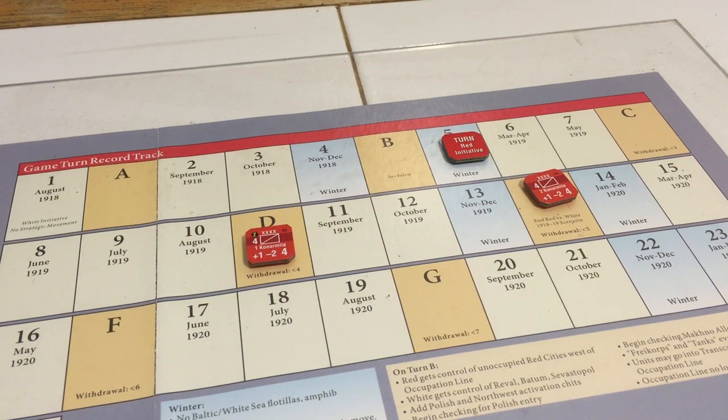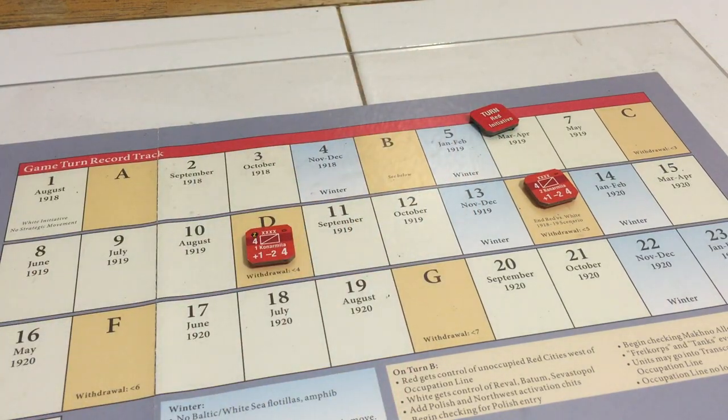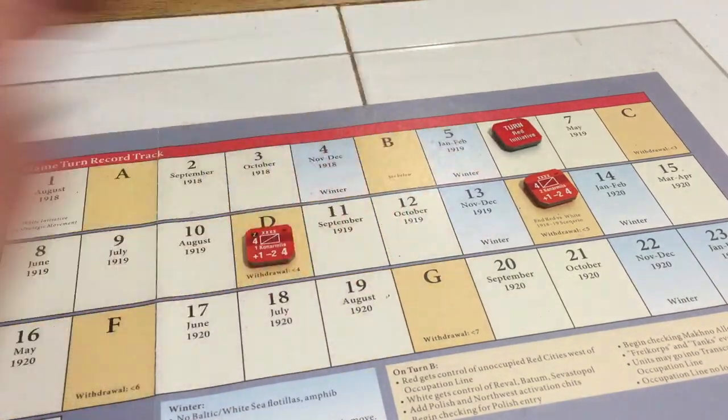We're ready to move on to the sixth turn, March and April 1919, so we need to roll for initiative. Once again, the Reds have dominated initiative. They're just really dictating the pace of what's going on here.